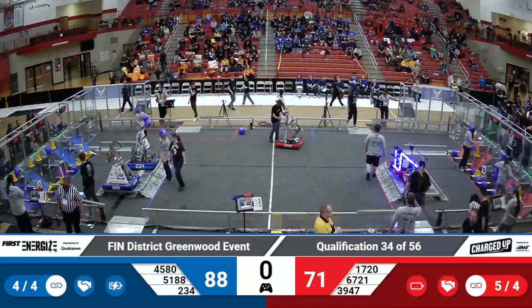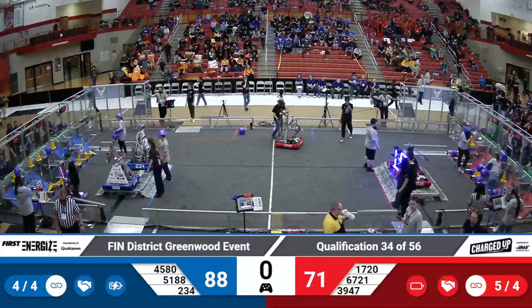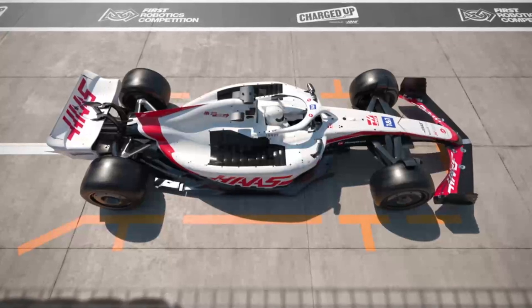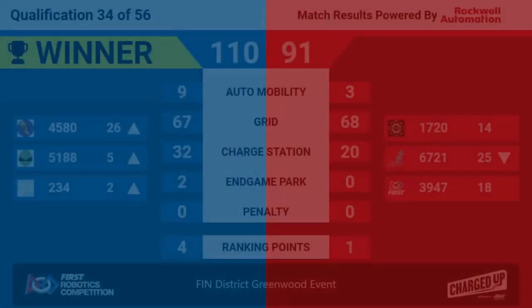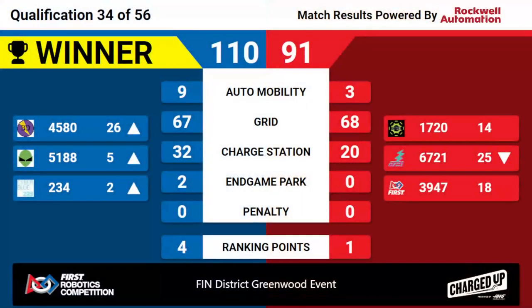Both a win and a unicorn match for your Blue Alliance. Blue Alliance winning 110-91. 23-34 up into the second ranked seed and 51-88 into the fifth ranked seed. Congratulations to Blue Alliance winning quals 34 here at the Finn District Greenwood event.